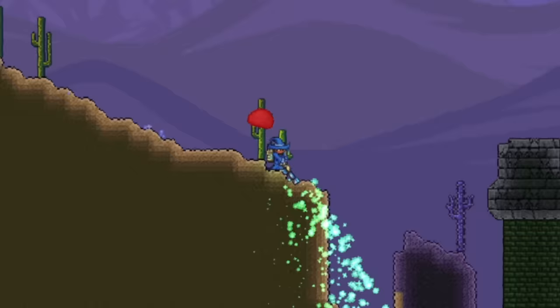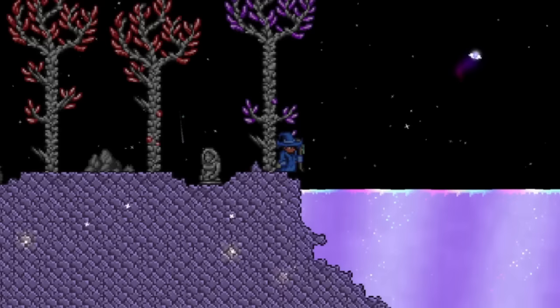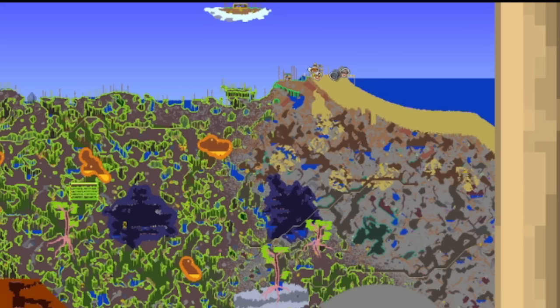Something you will for sure want to do before getting into Hard Mode is to find your Aether Biome, as it allows you to de-craft items and get a ton of player upgrades. To find your Aether Biome, first find which side of your world has your Jungle Biome. Then go to the beach on that side of the world and dig under until you eventually find it.